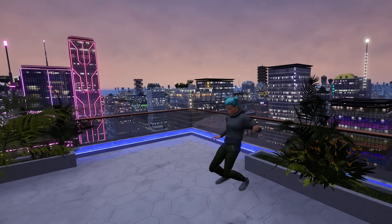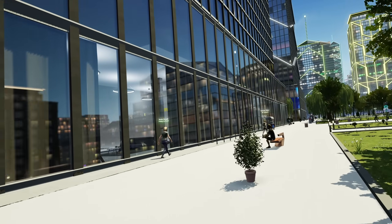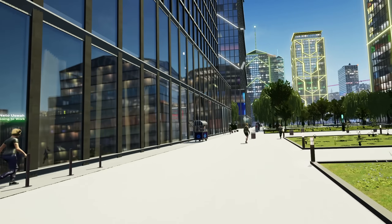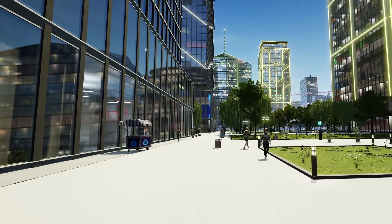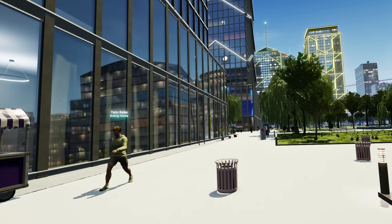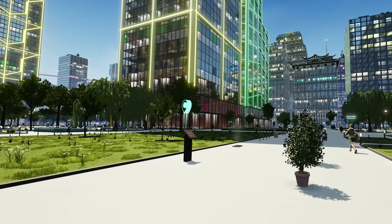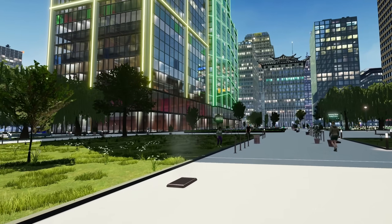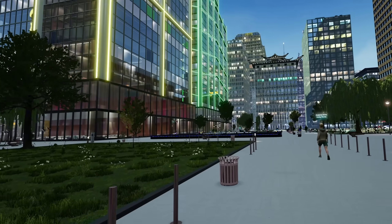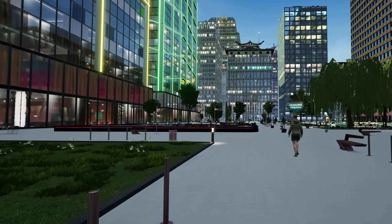At first I tried to generate home and work locations as random coordinates within the city, which immediately created two problems. One: the city is not supposed to be uniformly populated — some areas should be denser than others, for example sector centers with taller buildings, not to mention areas like ponds and rivers which should not be populated at all. The second problem is that work and home locations should not be too far from each other, as the NPCs only have a limited time to get from one place to another.